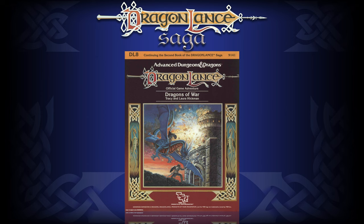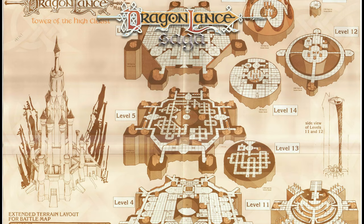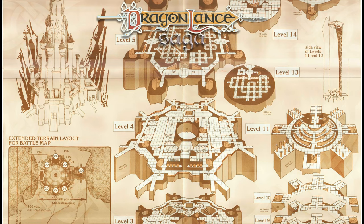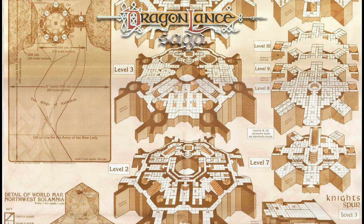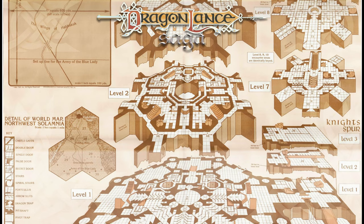This would continue with DL8 Dragons of War, where the adventure put the system front and center with the Battle of the High Clerist's Tower. Though a simplified alternative combat system is offered, TSR was clearly trying to encourage players to use Battle System to fight the major battles of the High Clerist's Tower that ends the adventure. It was one of TSR's many attempts to make Battle System successful in the 80s and 90s. The adventure also contains rules for depicting sieges, which was a notable expansion for the Battle System rules.